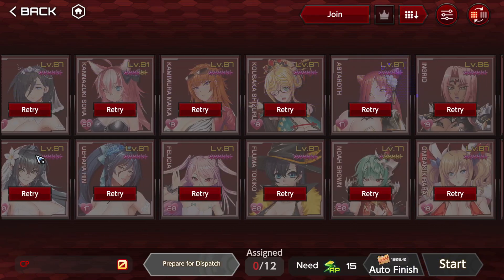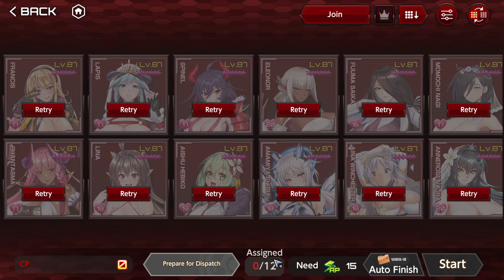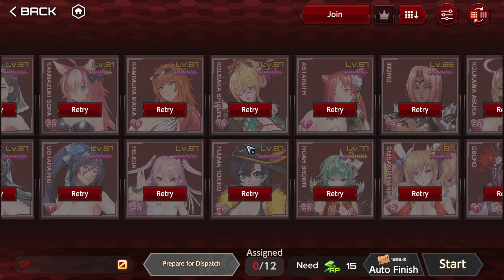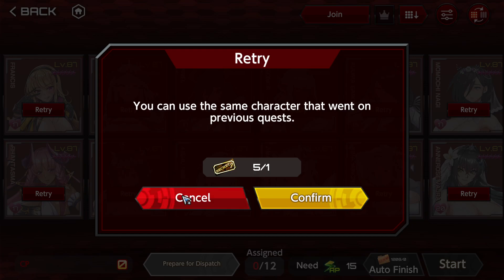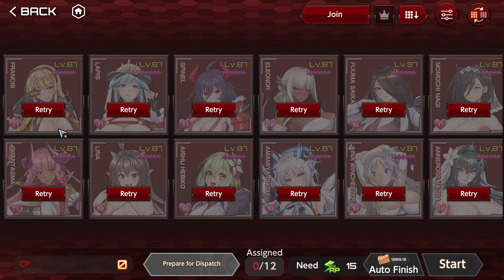You get more value the more characters you have, because you can do up to 12 simultaneous runs. You select a character to play with, and you also get rewards from all the other characters you select — which is great. Back in the day we had to do each one manually. There are also drop-boost items, but save those for special drop campaigns.